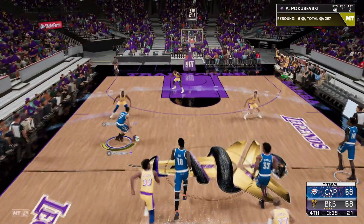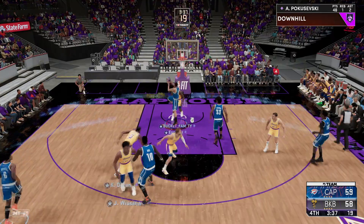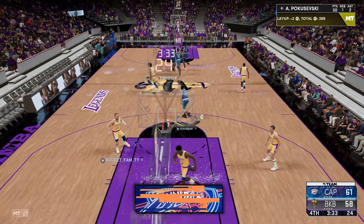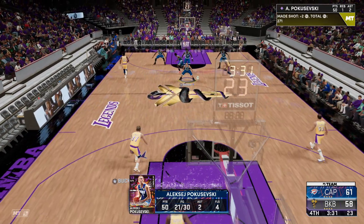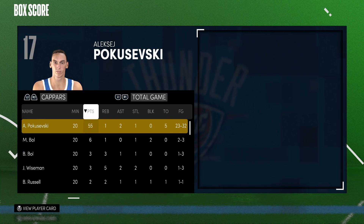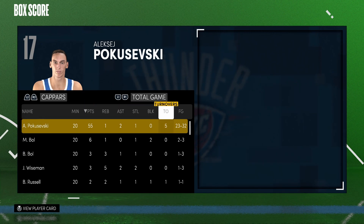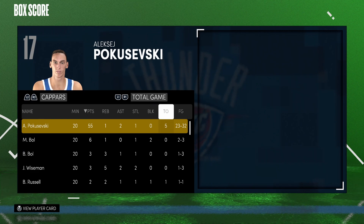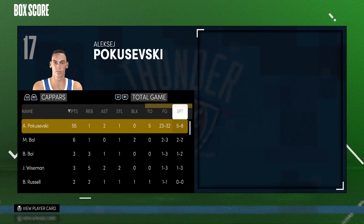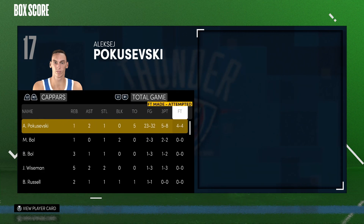Bill Russell with the board, Poku on the break — let's try to sidestep it, and he doesn't even try to play defense with Mo Mamba. There's his 50th point of the game, sadly four fouls though. Here's the end box score with Poku: 55 points, one rebound, two assists, sadly a steal, five turnovers because he just kept getting bump steals — that's the problem when you run these taller guys. 23 of 32 from the field, five of eight from three, four of four from the free throw, but five fouls.